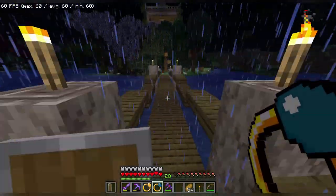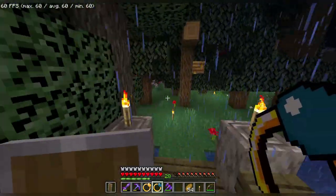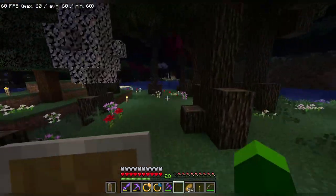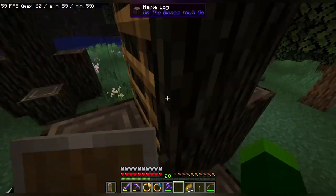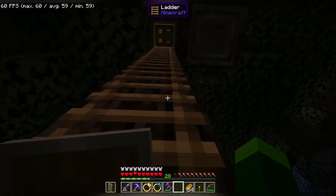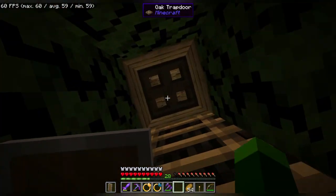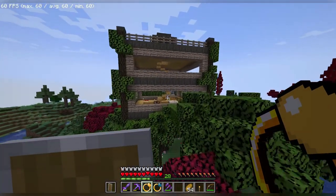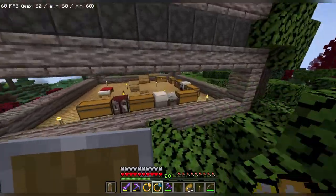Oh yeah, look how clean this feels actually. I just gotta make a bridge on the other side as well. I was thinking spruce wood — you know, that's like a tiger village and all that. Luckily there's a whole forest of spruce wood over there, so we can just chop down and regroup.